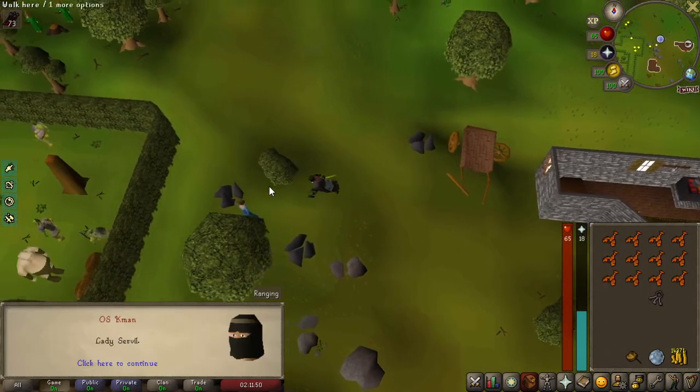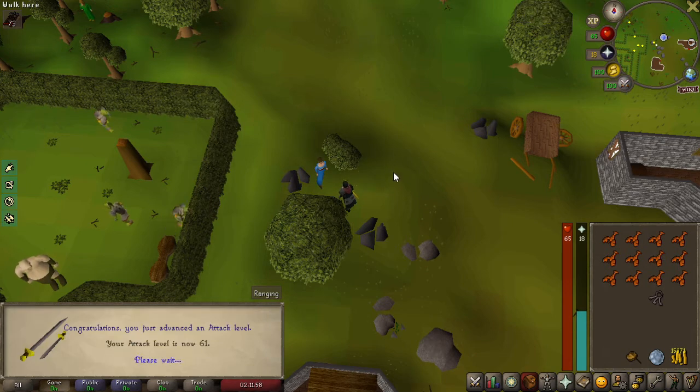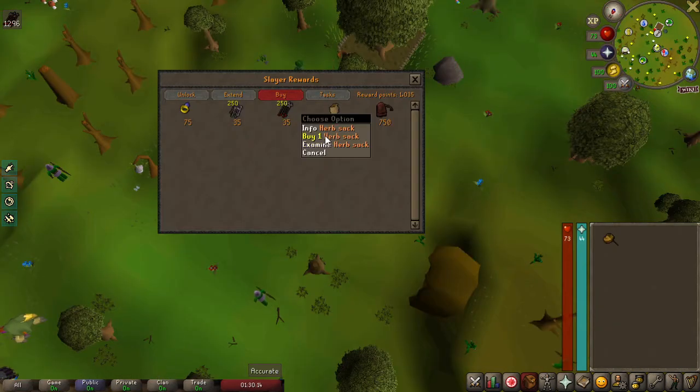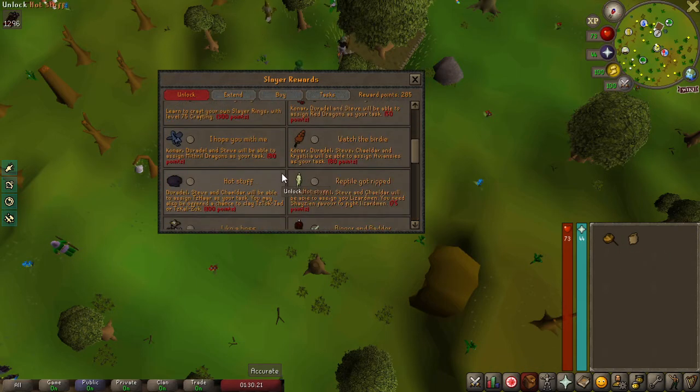We are going to get lots of attack XP here, which will give us over 60 attack to wield the dragon scimitar. 61 attack — very good. We are finally able to unlock the herb sack and purchase it. Still have almost 300 points left over. We'll probably use it when we're ready to do a Jad task because we'll get a lot of extra slayer XP. That'll be upcoming — see you next time.